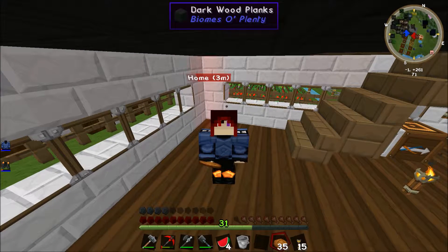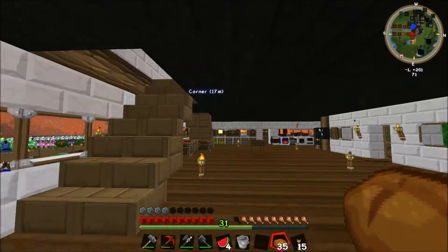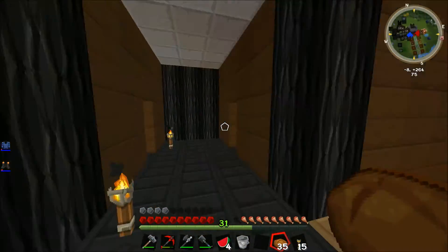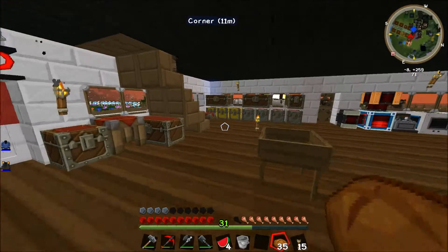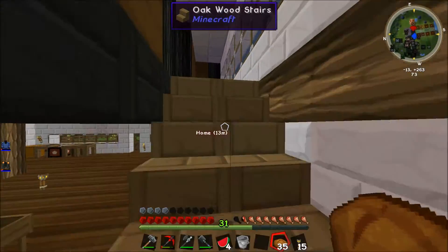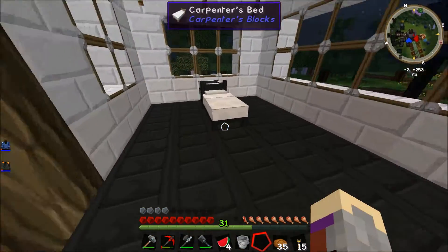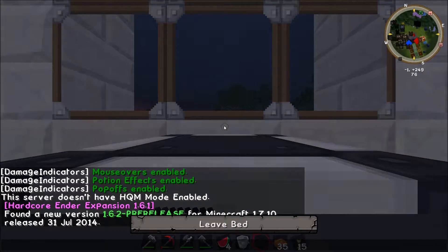Hello everybody, this is ShadowRoseJay here bringing you another episode of Yogg's Cast Complete Pack. I believe this is episode something — I won't lie, I'm losing track of numbers. But that's beside the point. I've done a few things off camera since the last one — mainly cosmetic, slightly useful. And also my FPS is still fluctuating. No freaking idea what's causing it, but worst case scenario I'll have it fixed before I do something I want to do later.